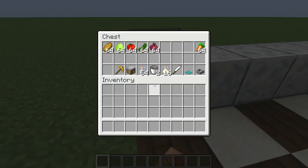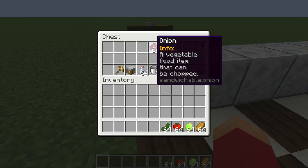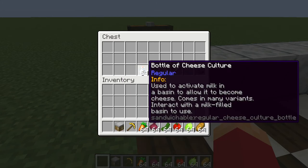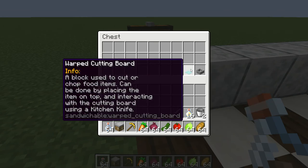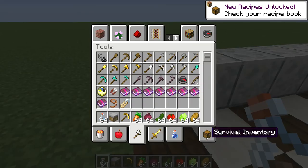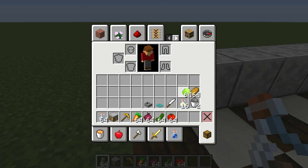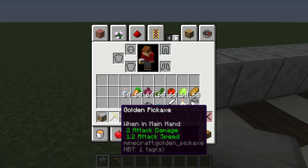Let's come right into it. To open this chest we got all this stuff — we got bread, lettuce, tomato, pickle, onion, and carrots. Now we're going to grab this golden pickaxe, sandwich table, bottle, cheese goes there, two buckets, mayonnaise, kitchen knife, cutting board, and basket. We're going to put all this stuff in our inventory and switch to survival mode so you guys can see it.